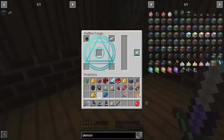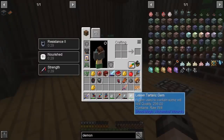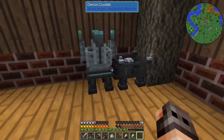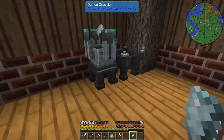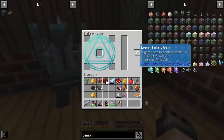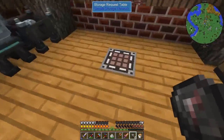Now that we have a lot of demonic will, let us start making a demon crucible. Whenever you want to upgrade the tartaric gem to the next tier, you will lose all the demonic will inside. What you can do is put a demon crucible and a hellfire forge within one chunk — if you put a tartaric gem inside the demon crucible, it will release the demonic will within the chunk. If you then put a tartaric gem in the hellfire forge, you can pick it up. In this way we can transfer demonic will. The main reason I wanted to get into blood magic was to get access to sigils because they are incredibly useful.